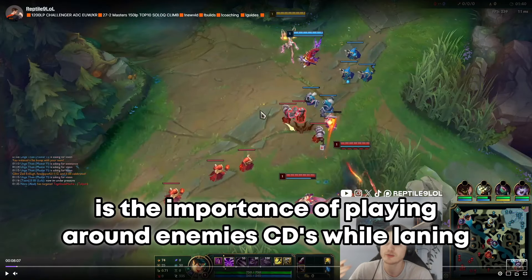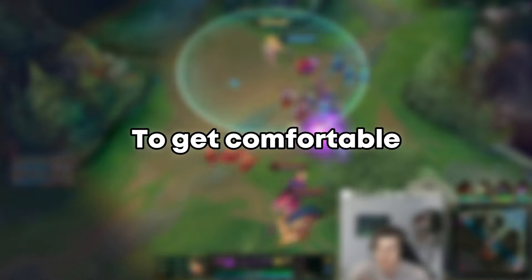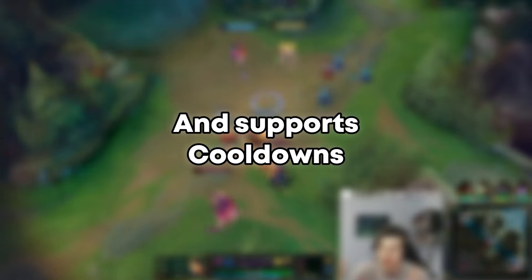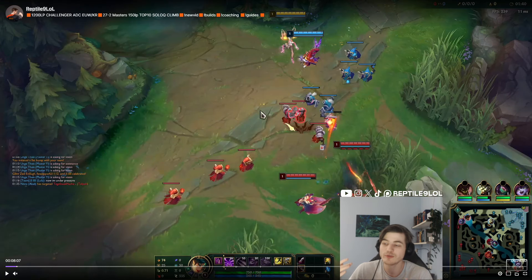Today's topic is the importance of playing around enemies' cooldowns while laning. Lots of people do not pay attention or do not have the matchup knowledge to track cooldowns and abuse the windows that enemies give them. This is also why I often advise getting comfortable on two to three champions, so you can learn the matchups since you at least know all AD carry and support cooldowns. Let's go step by step and look at an example from one of my previous games.